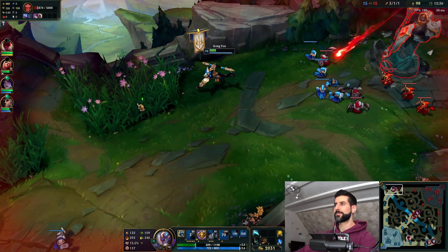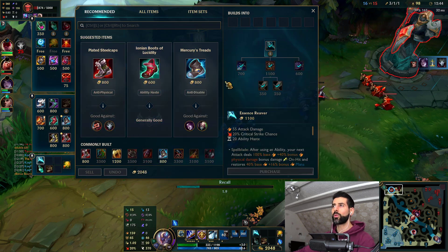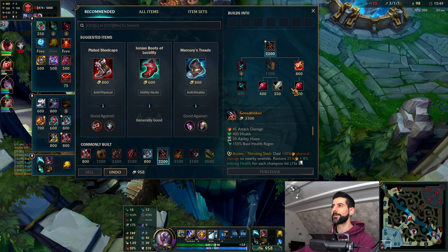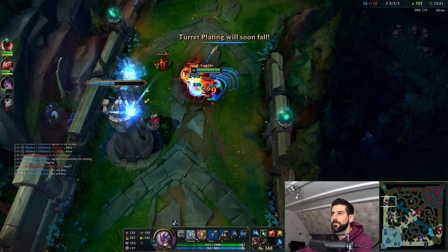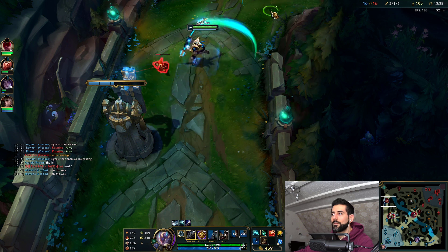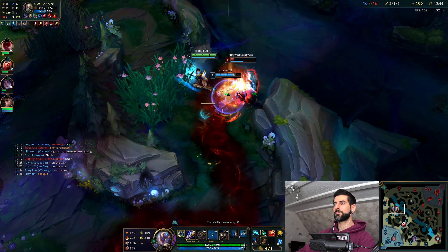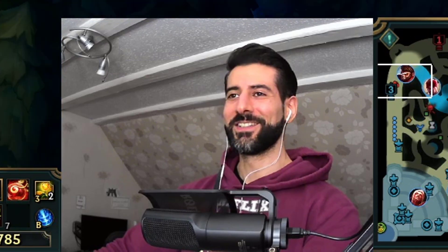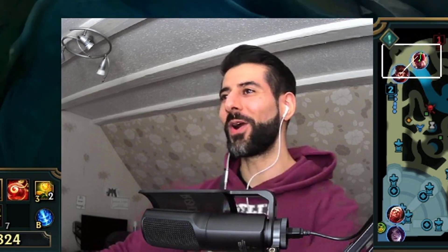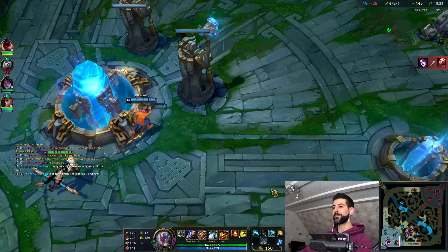Let's go back — I got my Ironspike Whip. Now we're gonna work toward Stridebreaker, then Black Cleaver, and we should be good. Now that he can't lane against me anymore, he's proxying. Alright guys, we got Stridebreaker — our second Korean core item next to Essence Reaver.